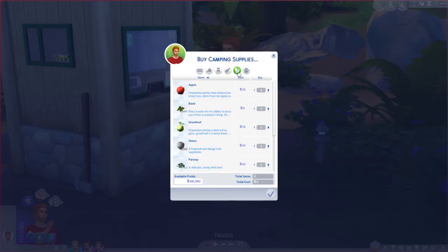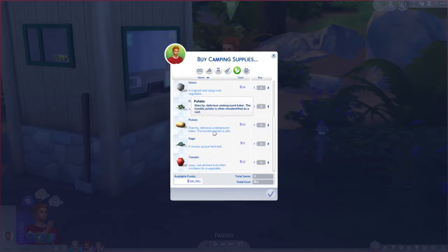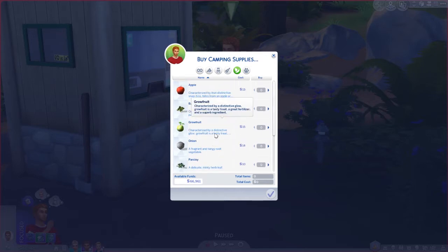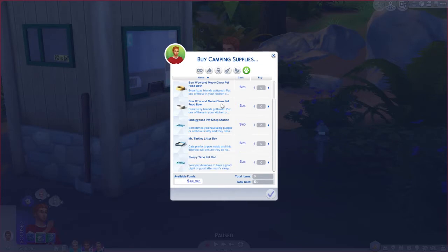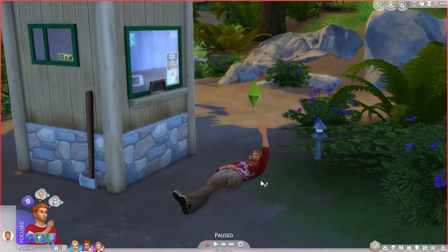Under fun you have a few skill books for fishing and herbalism, some regular books, a gaming table, violins, and a guitar. Under ingredients you can buy plants: apple, basil, grow fruit which was a limited time event item you can still buy here, onion, parsley, potato, sage, and tomato. Most of those except the apple and grow fruit can be found out in the world. There are also some pet supplies: a litter box, pet food box and bowl, sleep beds, and some balls.